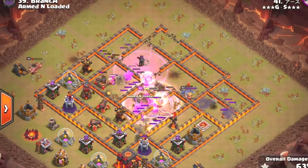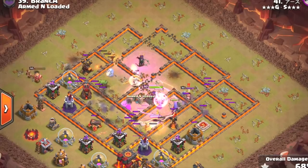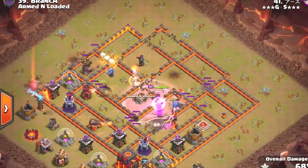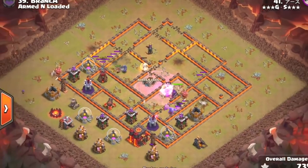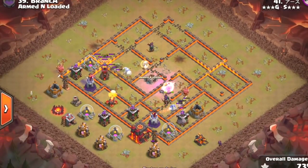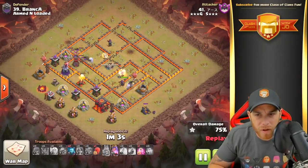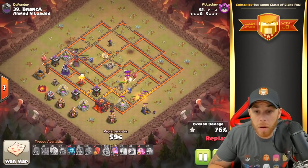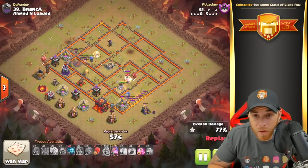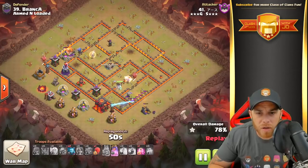The Rage Spell is going to carry our Valkyries to the opposite side of the base — they're going to cut through the walls. We got Bowlers over there going to take down that multi-target Inferno Tower, and we are down to the final defenses. Looks like we have two Hidden Teslas and a few Archer Towers. There's still a Stone Slammer available — it has not hit the map yet. That's just how incredibly powerful this attack really is. The Valkyries are going to cut through the wall, and there's a Bowler down there with the Queen who has most of her Healers.